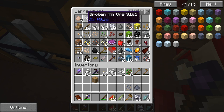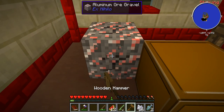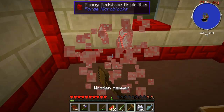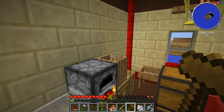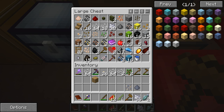Just looking at what we have — we got some tin ore right here, and we got some aluminum ore. So we'll go ahead and make that. Just looking at what we can do, we can go ahead and do this: crush ore, turn that into aluminum, and now we get all this stuff here.